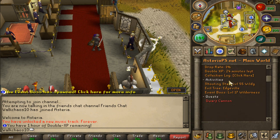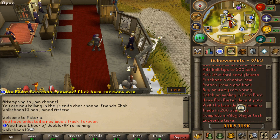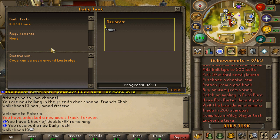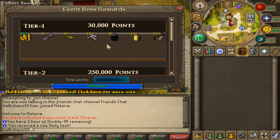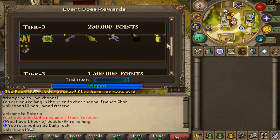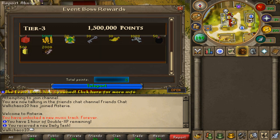Interface-wise, you can find all the different information about the server. There are 63 unique achievements you can grind to get the completion cape. There are also daily tasks — for example, kill tank boss and you get a small XP lamp. There's also a cool event boss and reward interface with different tiers: tier 1 is 30,000 points, tier 2 is 250,000 points, and tier 3 is 1.5 million points, each rewarding different juicy rewards.